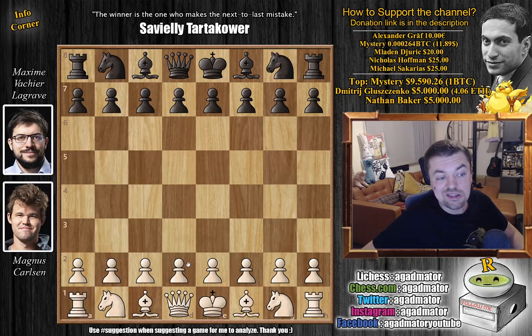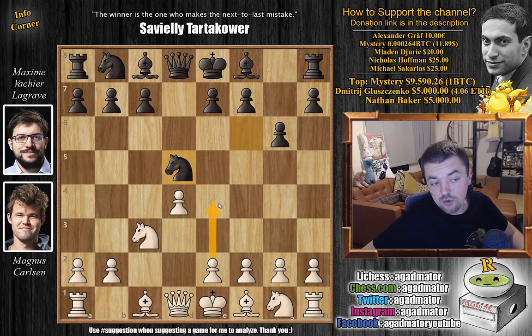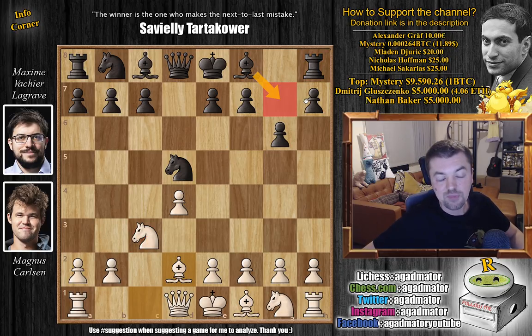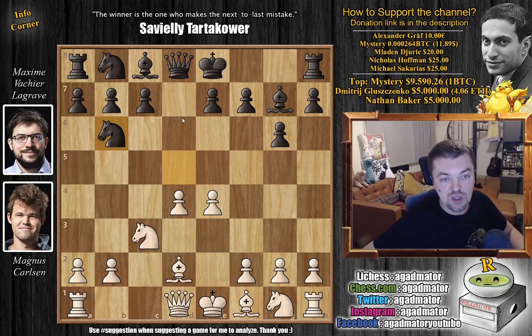Magnus Carlsen with the white pieces opens with d4. We have knight to f6, c4, g6, knight to c3 and d5. So the Grünfeld defense is on the board and we have a trade in the center — captures, captures — and now not e4 as we usually see, but here Magnus goes for bishop to d2. So preparing to kick away the knight with e4 next, and then if this knight captures then bishop captures and c3 comes and this bishop is very nicely developed and will be able to counter black's bishop on g7.